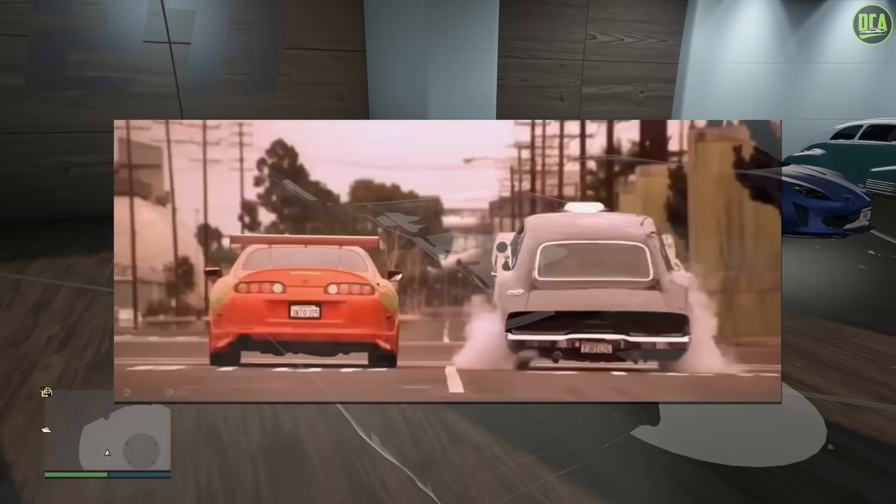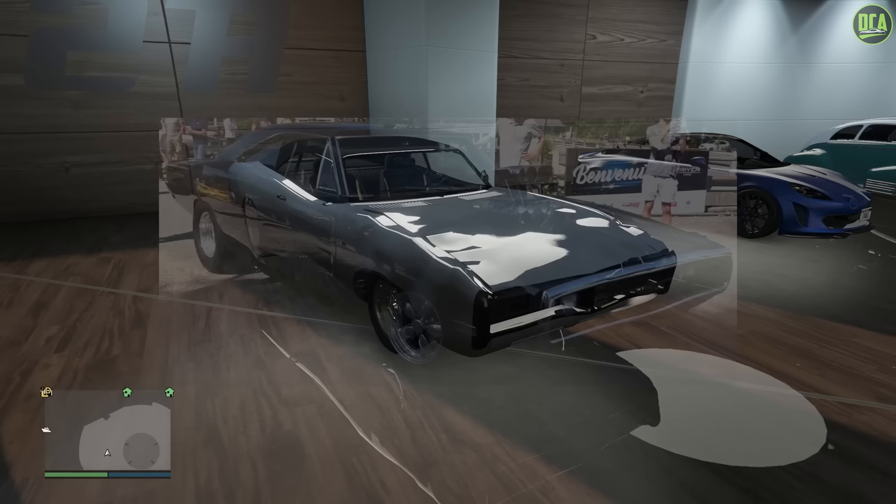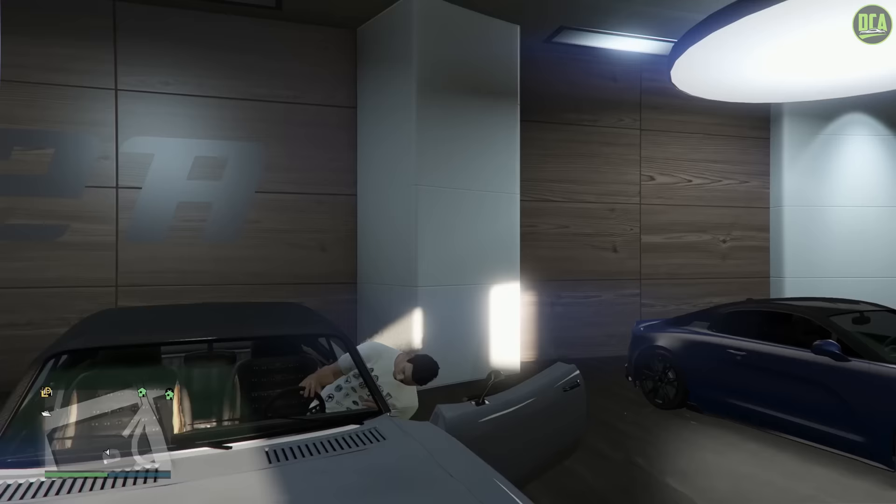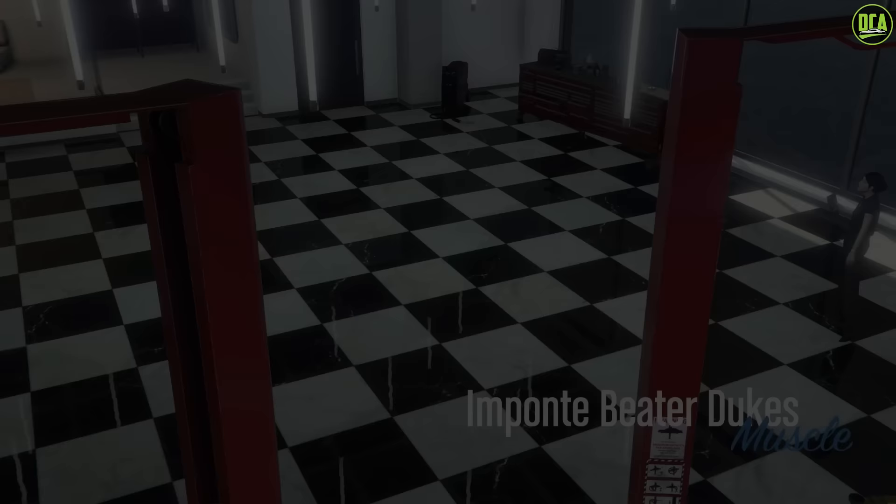The main hero car, which is the one I'm using for most of the screenshots in this video, is currently in another country. Anyway, let's go ahead and start the build for Dom's 1970 Dodge Charger from The Fast and the Furious. Alright, Dom's Charger — let's do it.